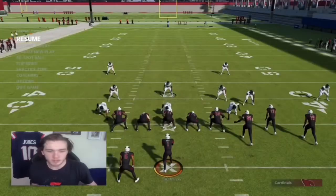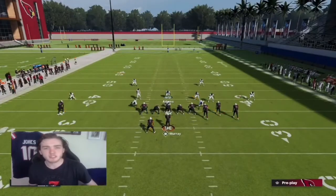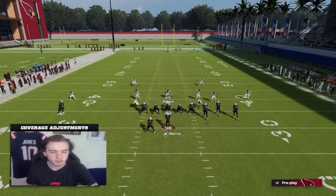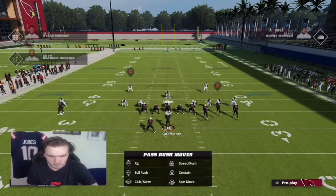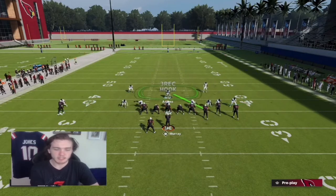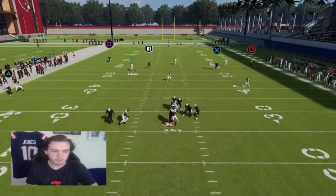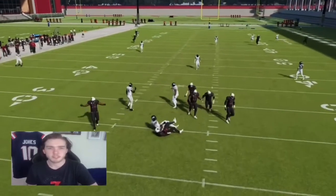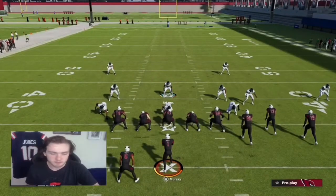Now we'll move on into what happens if they put an out-route on the running back. Nothing's going to change here — we're going to user the crosser still. Defense will look like this. They have the running back on an out-route. This will be even easier because the hard flat from the safety is right there to take the running back right away. Pretty bagged.